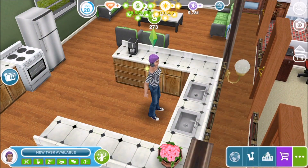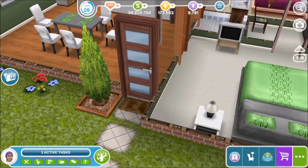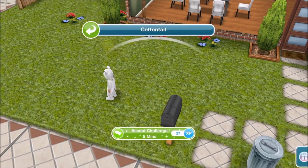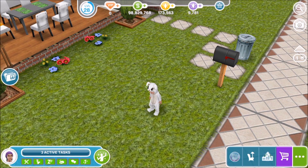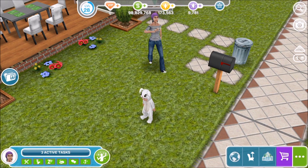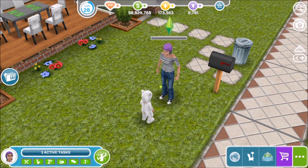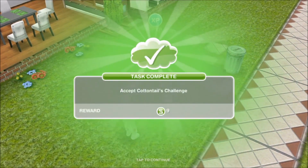Now that task is complete, the next part is to accept Cottontail's challenge. He says 'I know if you try my challenge then I can show the other bunnies that I'm not a bad egg hider, because they are super hard to find.' Have a sim talk to Cottontail and accept his challenge. So we'll have this lady sim go and say to Cottontail that we totally accept his challenge.